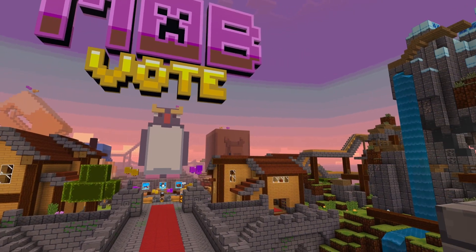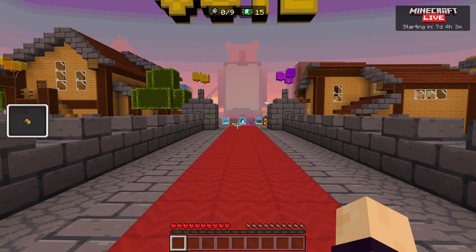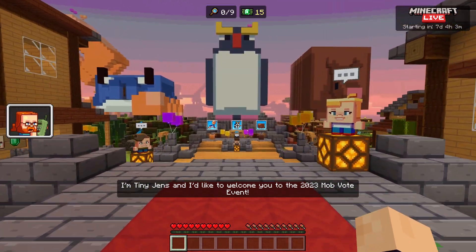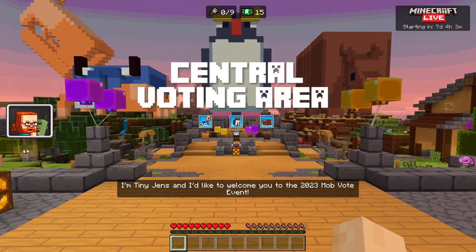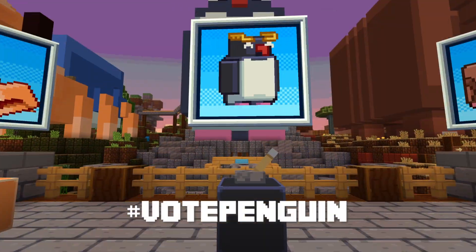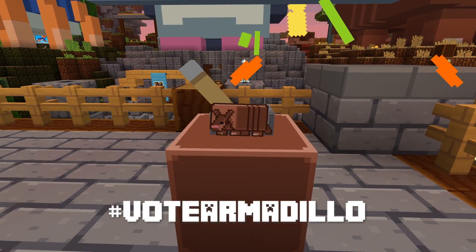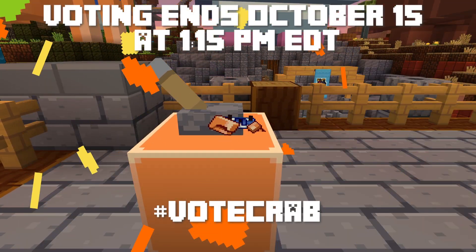Walk down the central path and learn more from Tiny Jens. I see you made it! I'm Tiny Jens. At the end of the path, you'll see the central voting area behind Tiny Voo. Flip the lever below the mob signs to cast your vote, and you can change your vote as often as you want before the voting ends.